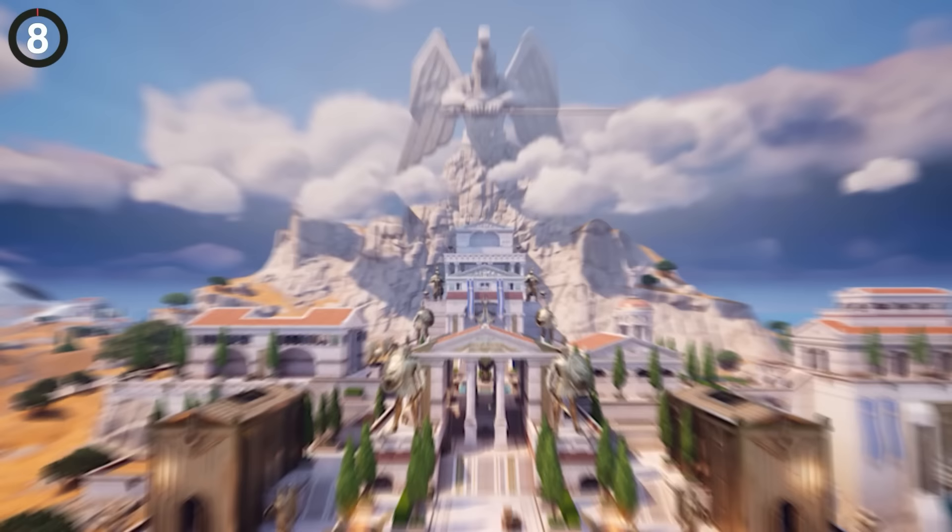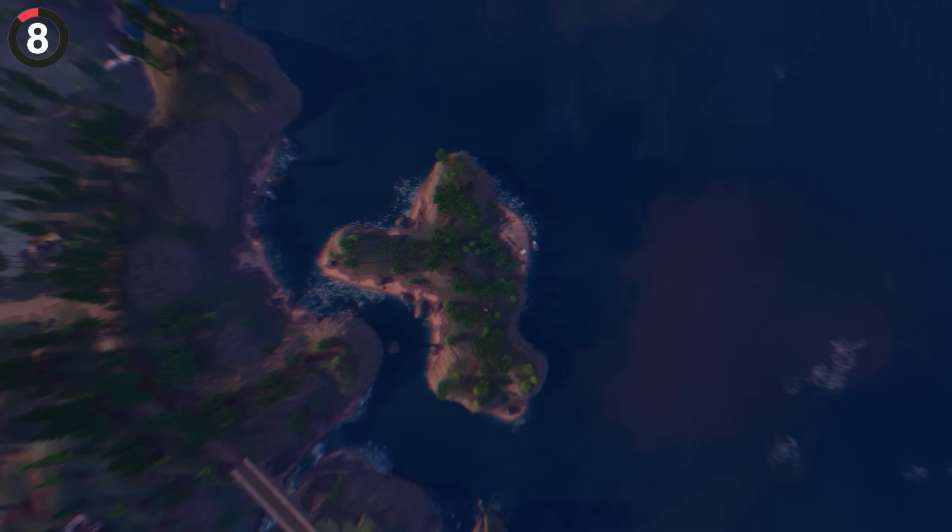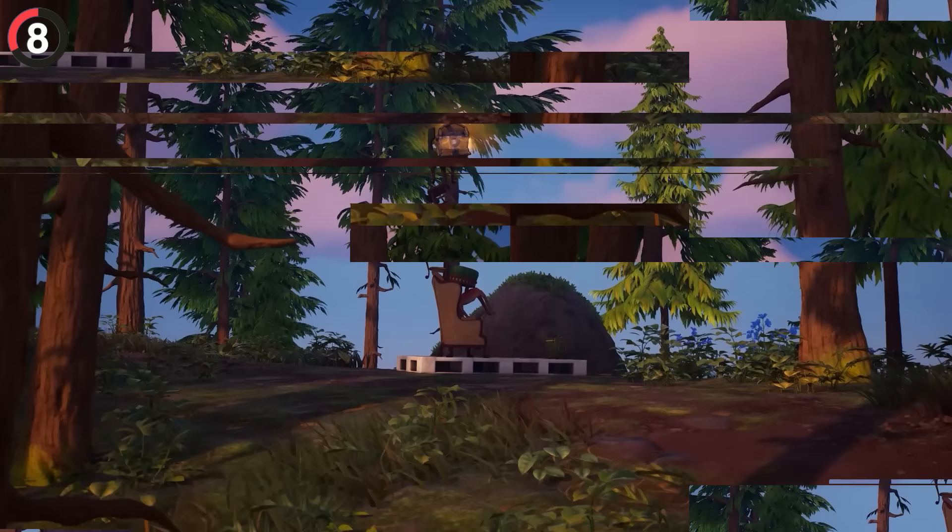Mount Olympus may be tall, but I'm more impressed by the height of the secret chairs. In the north, you can find this random stack of furniture — whether it's stools or armchairs — and all the way at the top, there's a nice chest for you to find. Hopefully this gets taller with every update.